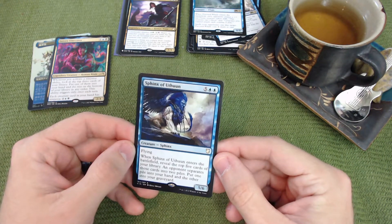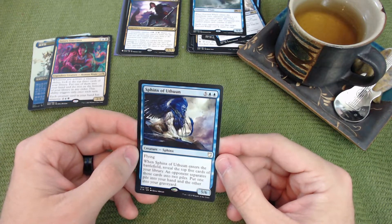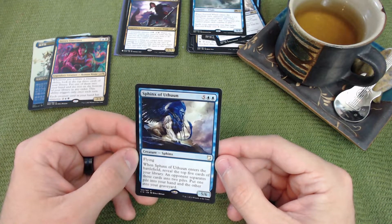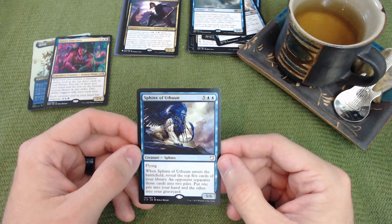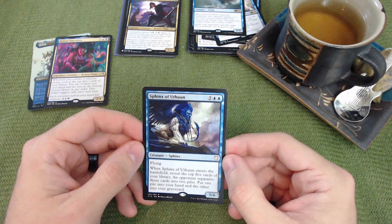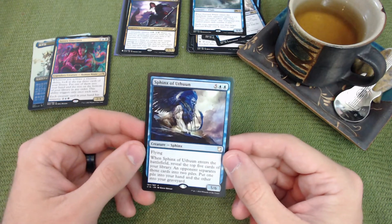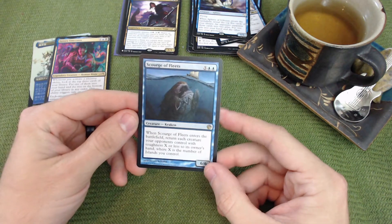Next is Sphinx of Uthuun — five plus two blue normally, a five-six with flying. When it enters, reveal the top five cards of your library and an opponent separates them into two piles; you put one pile in your hand and the other in your graveyard. This can make friends or enemies depending on who you choose, but you could easily end up with five great cards.